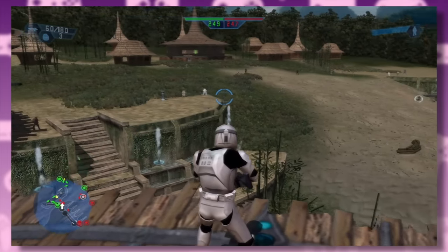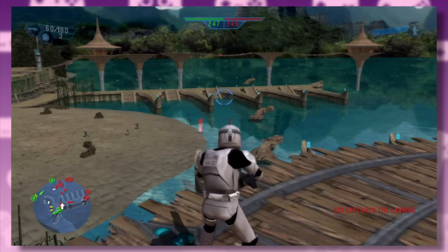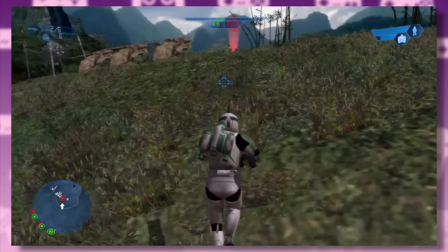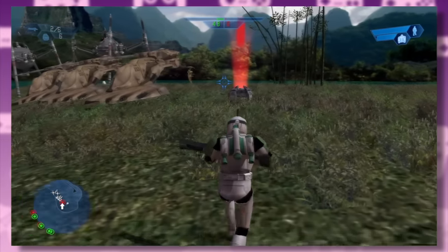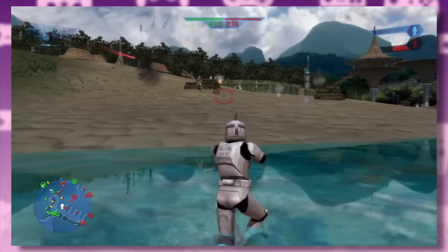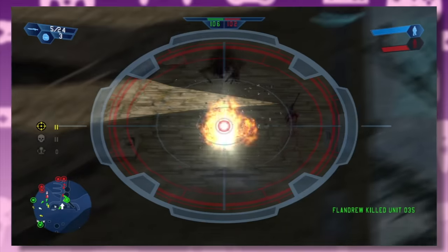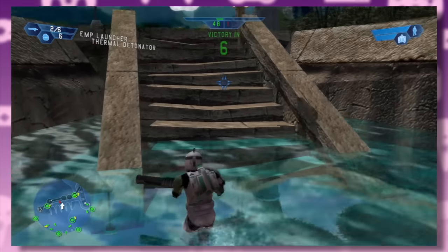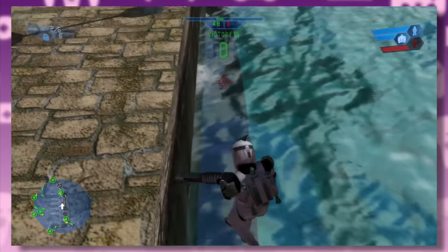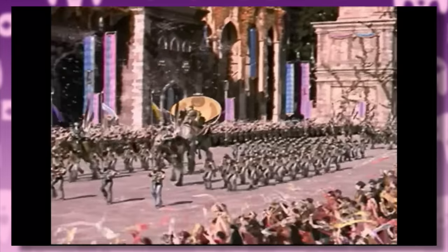The last level in the Clone Wars campaign is another Kashyyyk map, this one looking exactly like the beach battle from Revenge of the Sith — I guess the developers must have been given access to the film. This map seems a bit unfair: the droids' central command post has three tanks, two spider walkers, and a bunch of speeder bikes, while we've got Chewbacca and his mates. Having been released before Episode III, the Clone Wars ends with the Phantom Menace celebration — if only they knew.